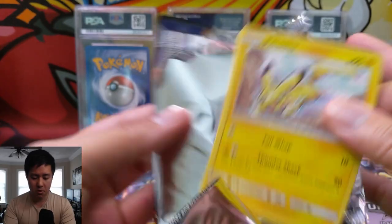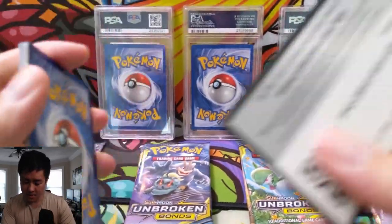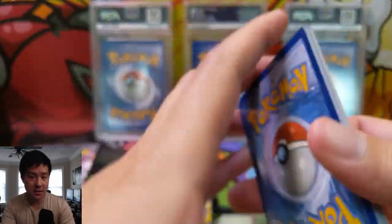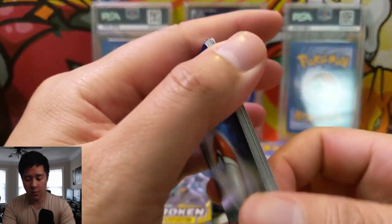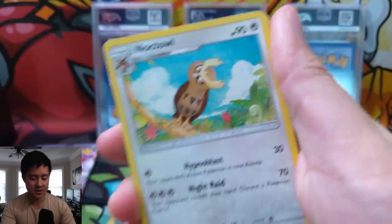A quick reminder: if you want to support the channel, you can simply hit that like button down below, and if you're not already a sub to the A Wanted Turtle channel, definitely hit that sub button as well. For our first pack we have a Lightning Energy...